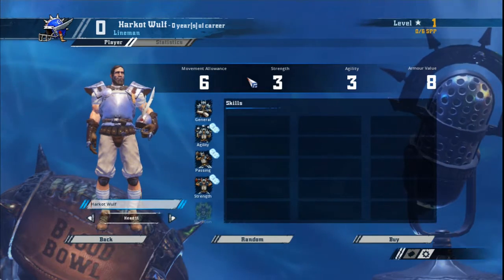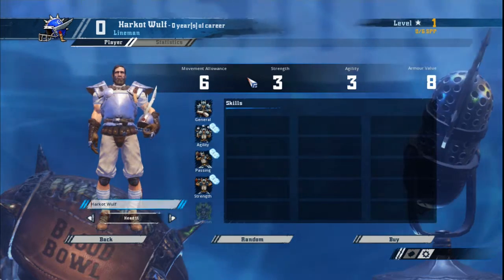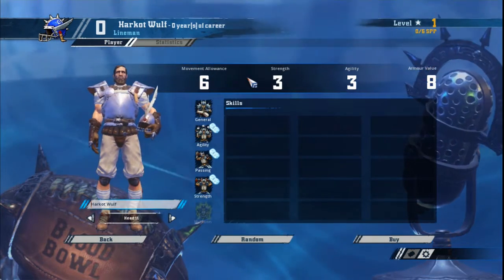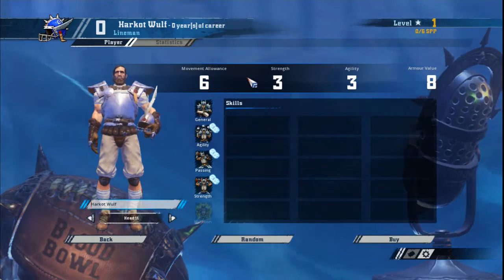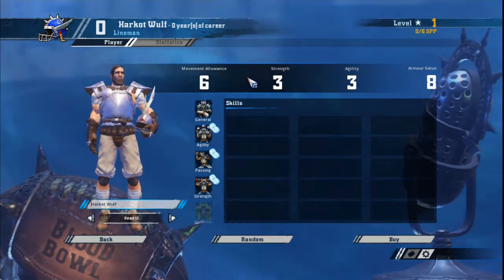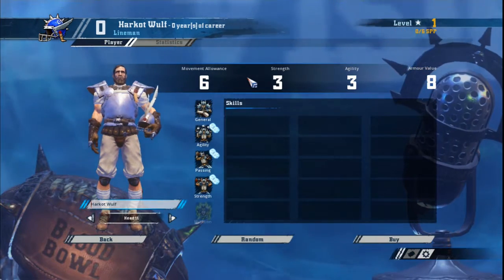Any skills after block should be thought about carefully. Generally you want to pick a skill that improves the team but you wouldn't put it on a positional player. Kick and Tackle are classic examples, as well as Dauntless or Fend. To summarise, your first normal skill should be Block, followed by Wrestle, Kick, Tackle, Dauntless or Fend. On doubles, you want Guard, followed by Dodge, Sidestep or Stand Firm.